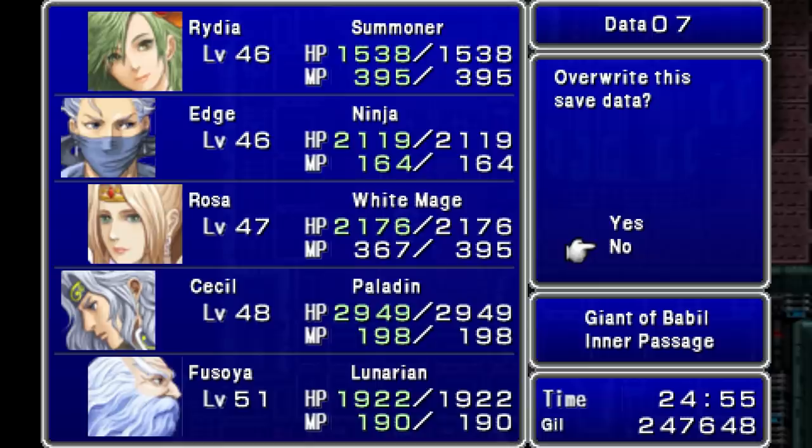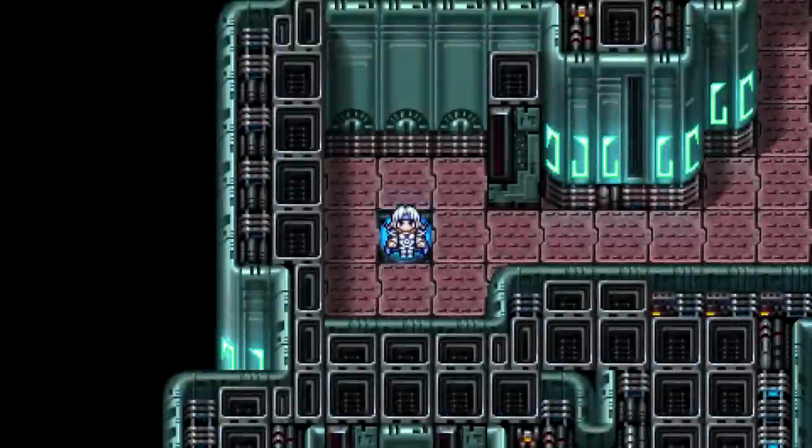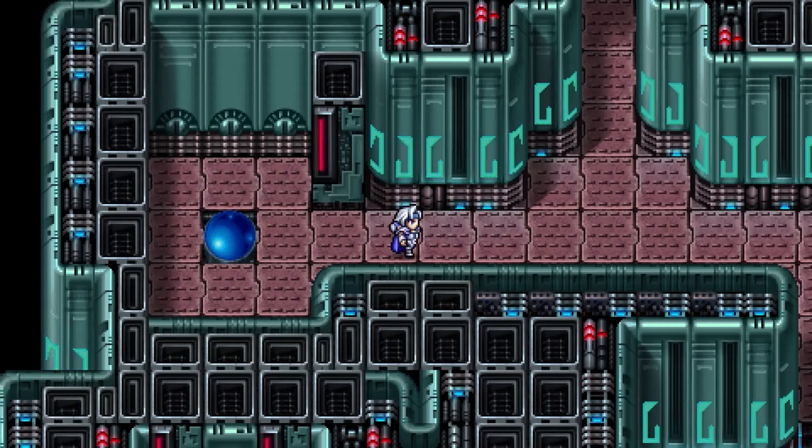I'll continue for a little longer, and then I'll wrap things up here. 250,000 Gil. There needs to be a new shop — I've been saying the equipment is a little bit lacking. I do want like one or two more shops that have some good equipment.